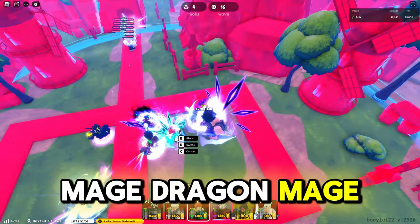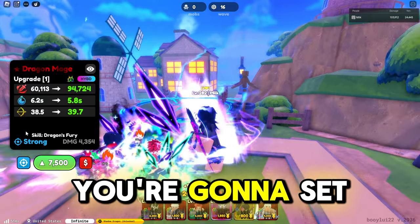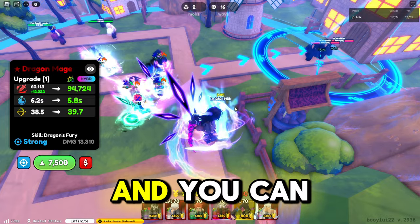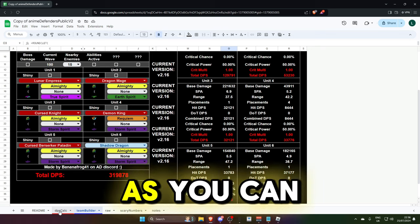For Dragon Mage, do the exact same thing — place him down and set him to Strongest. His ultimate will then target the strongest enemy, which is the boss, to wipe him out, and you can continue your leaderboard runs.